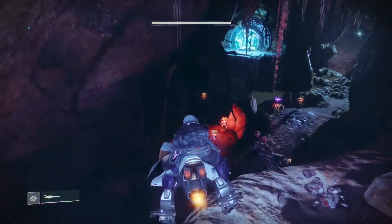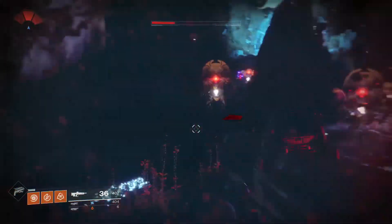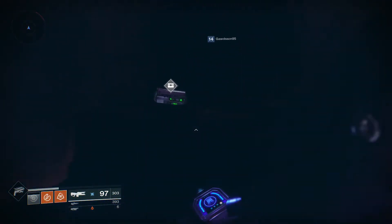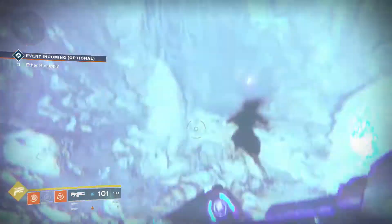Once you get to this location, you're just going to kill off all the enemies here. Then you're going to look around and find the chest, and once you find the chest you're just going to collect all the loot. From there you're just going to head up to the portal.